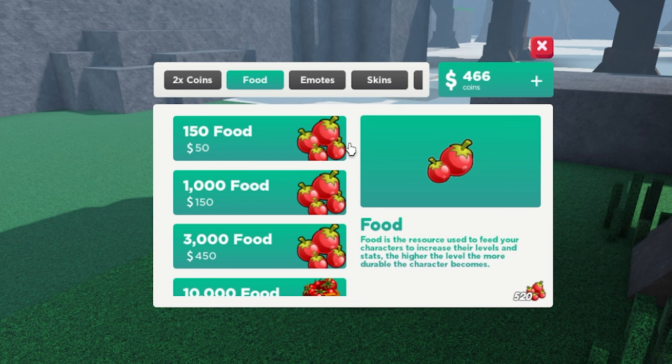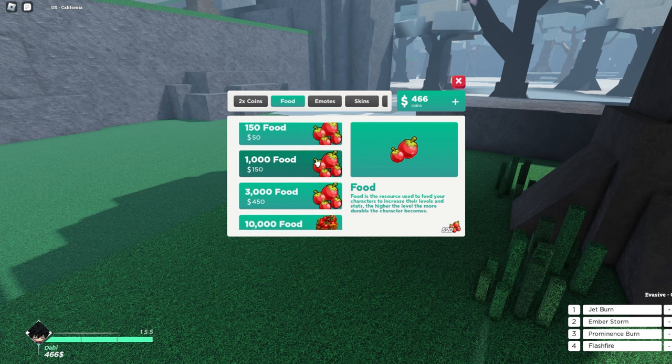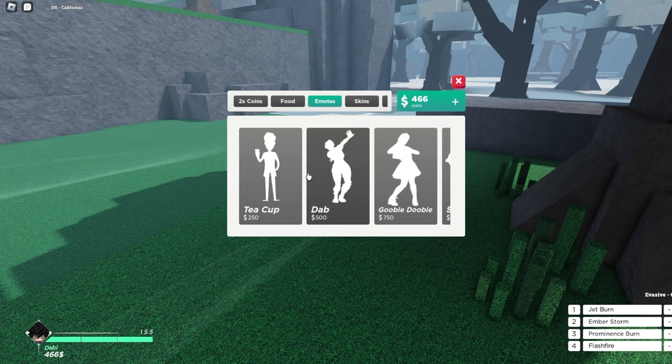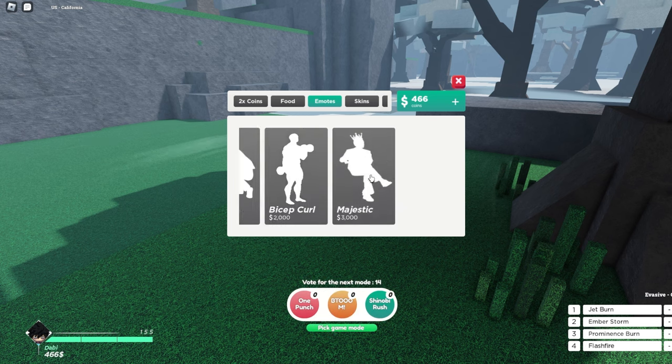Food is the resource used to feed your characters to increase their levels and stats. The higher the level, the more powerful the character becomes. You can collect food around the map as well if you don't want to buy any with in-game cash.